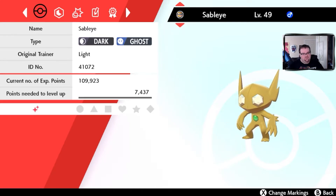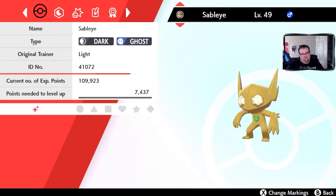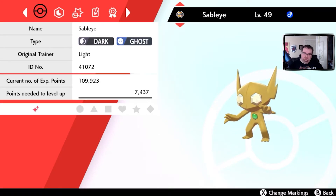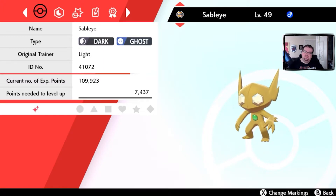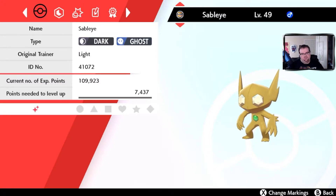Sableye I believe was from a Shiny Den. I never bothered training Sableye because he's not that great — I never really put any stats into him or bother using him. If you want a good ghost type, especially for Dynamaxing and doing dens, I would suggest a Shiny Gengar instead.